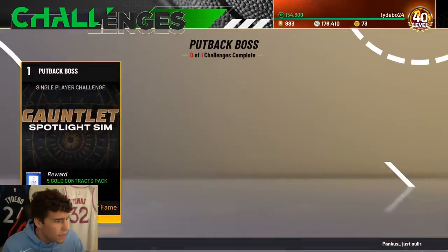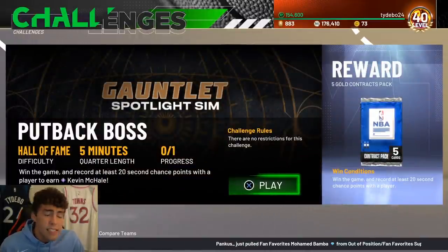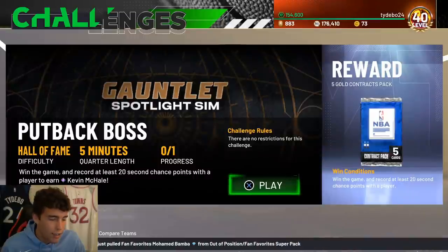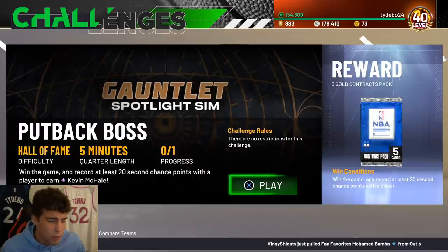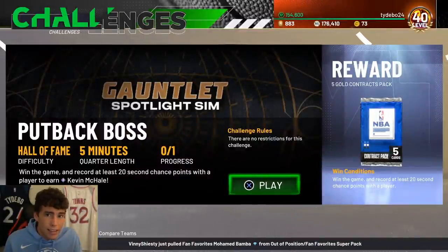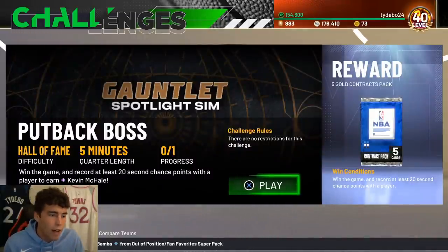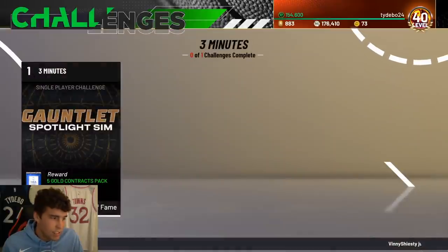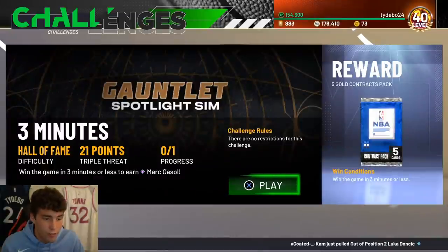Kevin Mikhail challenge - no restrictions, win the game and record at least 20 second chance points with a player. This is a hard challenge because you've got to do it while winning on Hall of Fame. I like to send a tall center on a cut - once they're past the defender, chuck it in. Or run a pick and roll - once they get that wide-open roll it should be a free board. Getting 20 second chance points while winning on Hall of Fame is the hardest part, but it's not one of the harder challenges overall.